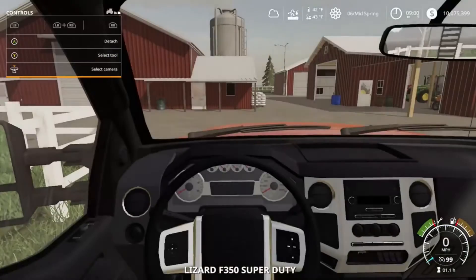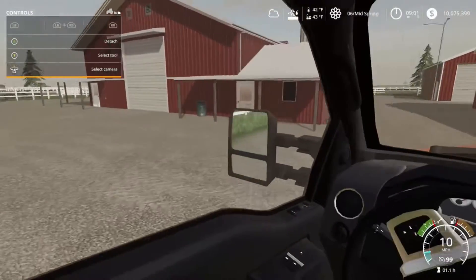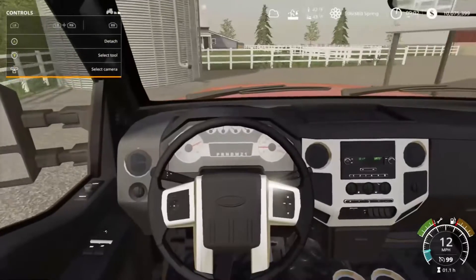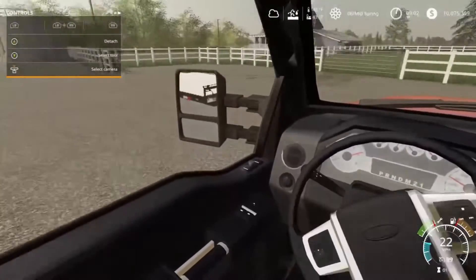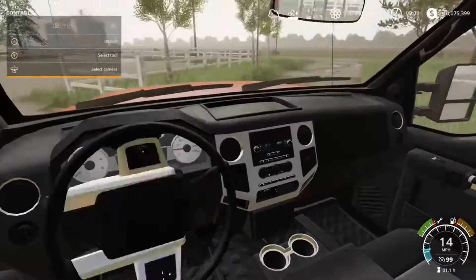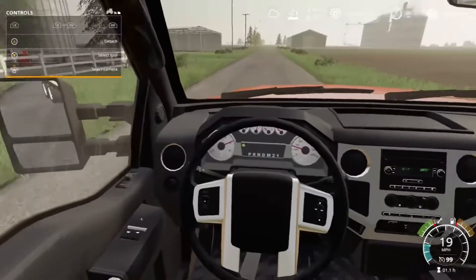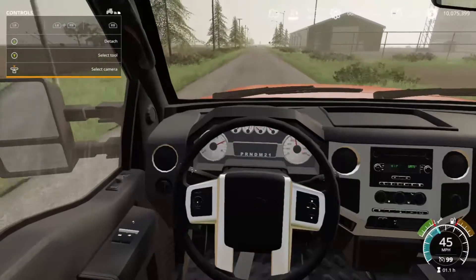We're gonna jump in the Ford and head down to the shop to go get our equipment. We are getting some hay equipment — this will be the last of the hay equipment we need to get. Just about ran into the fence there, so we'll turn around real quick. All right guys, we're gonna hit the road, head to the shop, load up our equipment and bring it home. I'll talk to you guys when I get there.